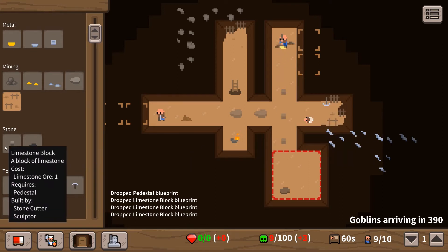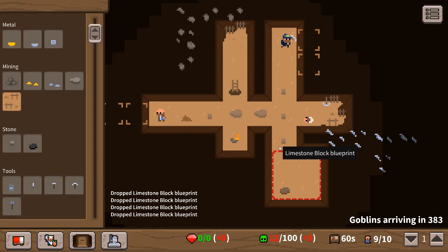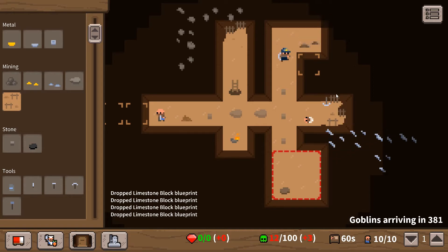We also need to start doing things like toilets and stuff, because there is a dysentery sickness level. At 100 you get a plague. So we need to start doing toilets - it's only something I've just recently discovered.